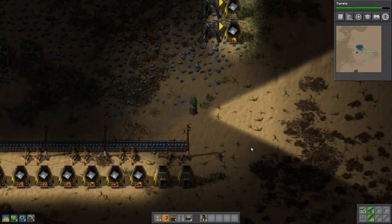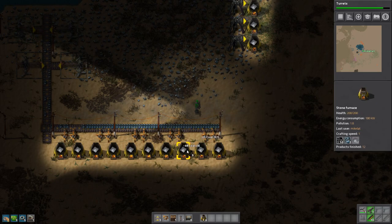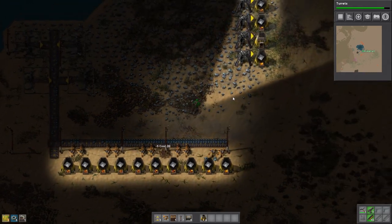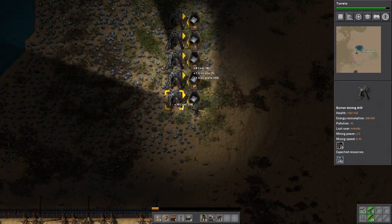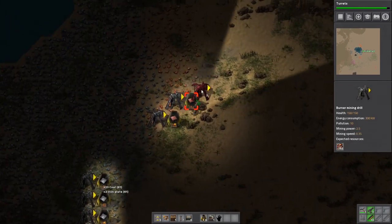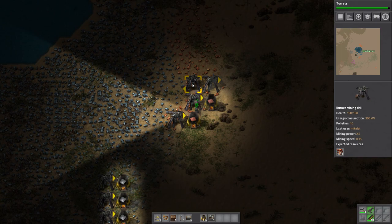Alright, so this is the first major change — now we have a row of furnaces going pretty much immediately as soon as it was ready. That's a positive thing. It means I can start changing some of this stuff around. Let's do this.